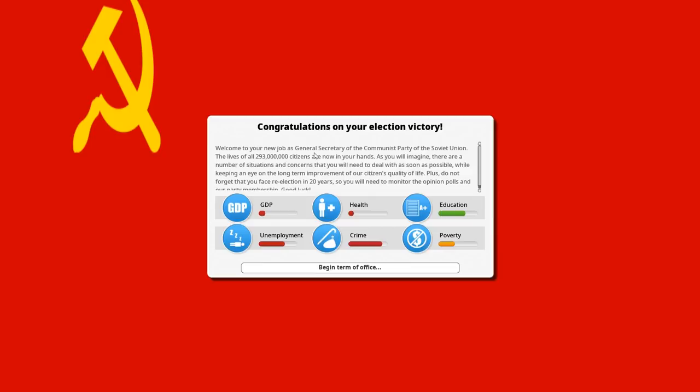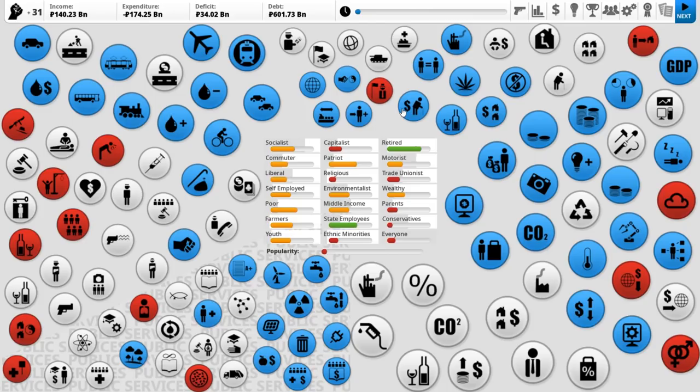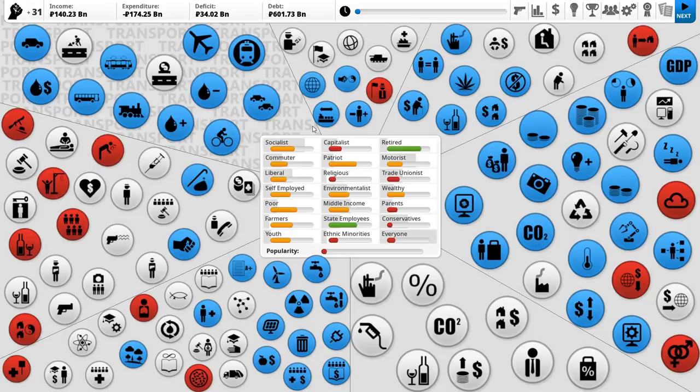Welcome to your new job as General Secretary of the Communist Party of the Soviet Union. The lives of all 293 million citizens are now in your hands. Our GDP is in the gutter, health is in the gutter, education is not too bad, unemployment is terrible, crime is high, and poverty is quite low. That's all fake. In the Soviet Union, everyone has good health. There is no crime in the Soviet Union. There is no poverty in the Soviet Union. Education is a lot better than that. Only filthy capitalists measure happiness by money.